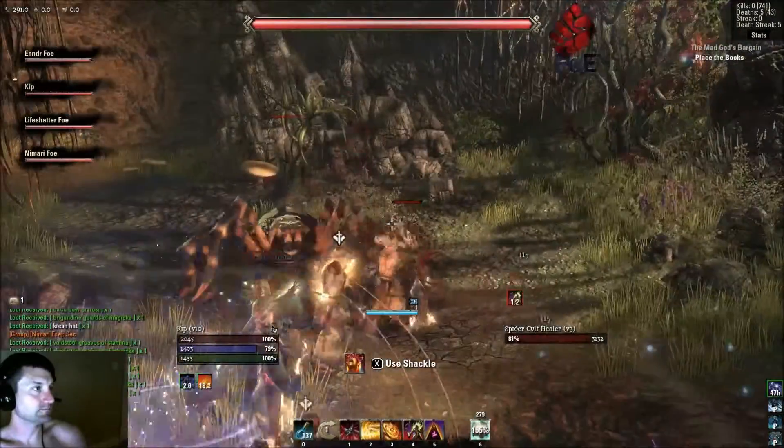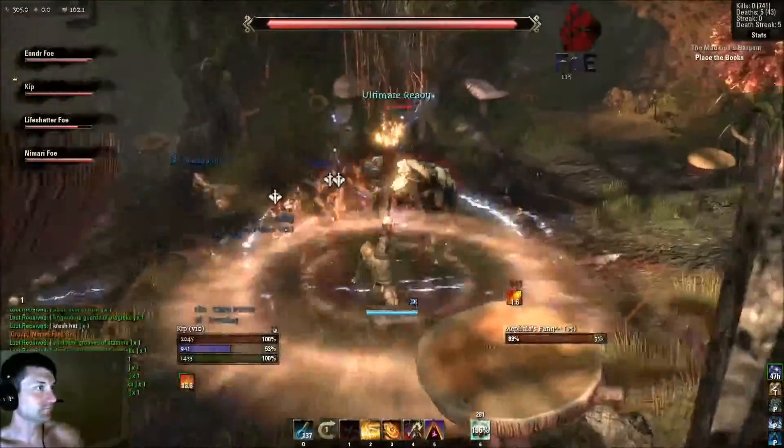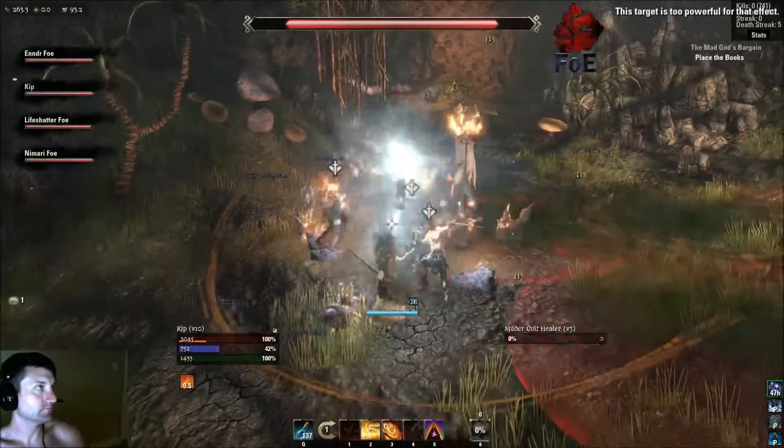Minfalla's Fang is a giant spider. She starts off with a couple of resto adds with her — kill them down, interrupt if needed — and then the rest of the fight is just burning her down while not standing in the stupid.